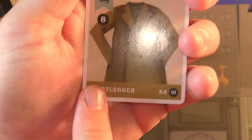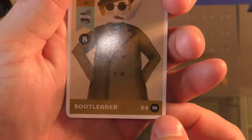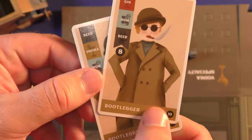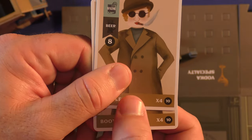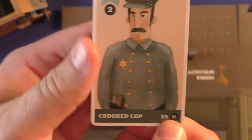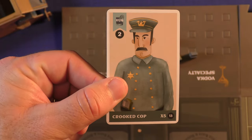At the end of the game, you're also trying to set-collect certain client types. For example, if you collect four Bootlegger cards, you get 10 extra victory points — you need exactly four, as three doesn't help you. For the Crooked Cop, you need five of them to earn 13 victory points. So set collection influences who you draft throughout the game.